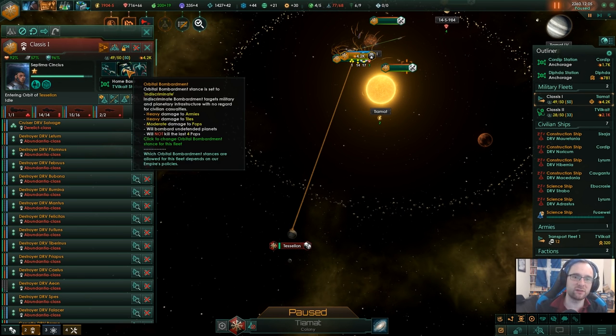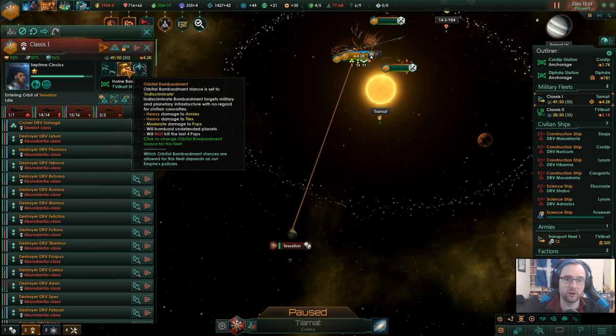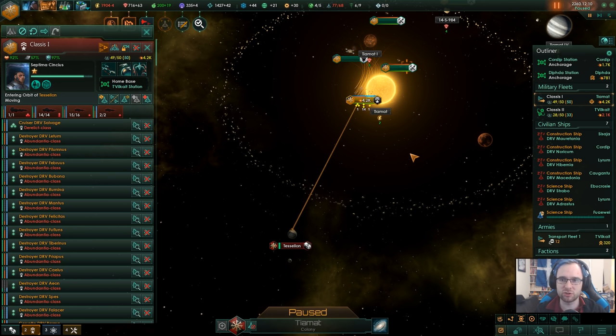Attack that. Now we could do the raiding stance, but the raiding stance would abduct populations. You cannot abduct machines because the machines will just die outside the empire - they need their hive mind. So we're going to have to go for indiscriminate. It's an equal opportunity bombardment.